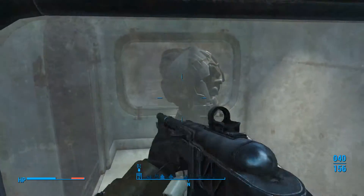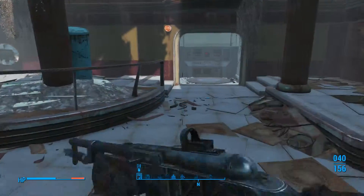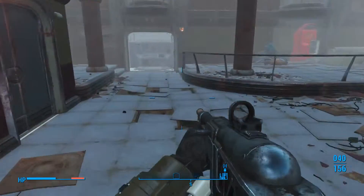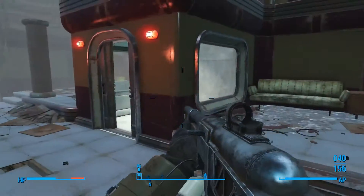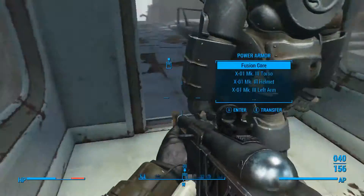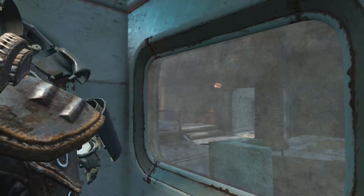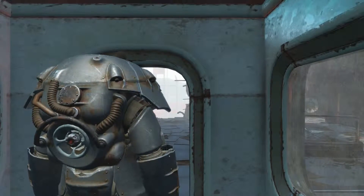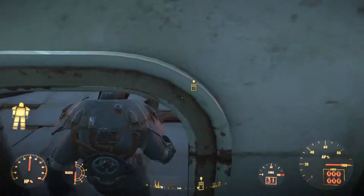In order to open the room and get the power suit, you need to press two buttons right outside the room — one on the left and one on the right. Once you press both, the door opens and there you go — you acquire the X01 power suit, the strongest power armor in the game. If this walkthrough helped you, feel free to drop a like, comment, share, and subscribe for more Fallout content.